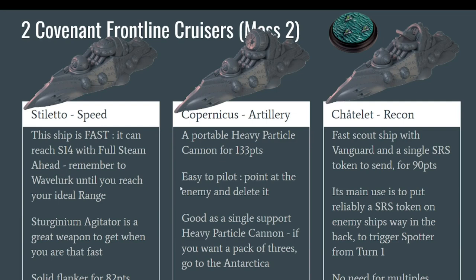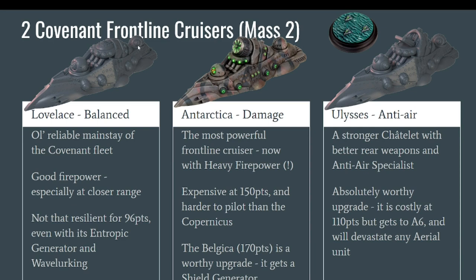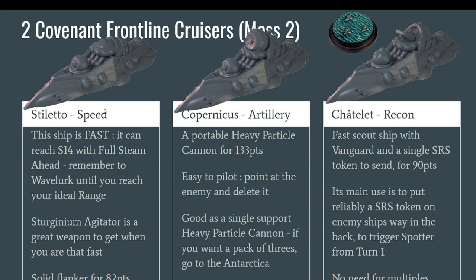Now let's talk about the Frontline Cruisers. We will go a little bit faster with those because you may have heard me talk about them when we presented the Archimedes Battle Fleet. These are the bread and butter of the Covenant faction. There are basically three variants: one that is the basic one with just some weapons, a central variant with a huge cannon on top, and a version that can send SRS tokens. There are also cheaper variants with only a particle beamer in the front, and more expensive ones with a particle beamer also in the back — so you have six variants to build.